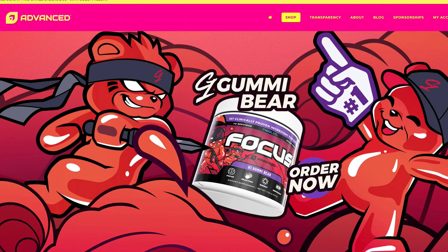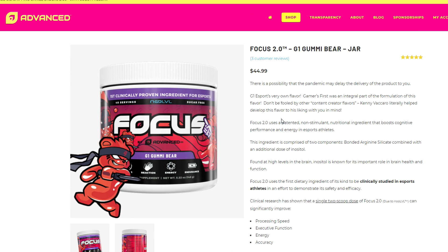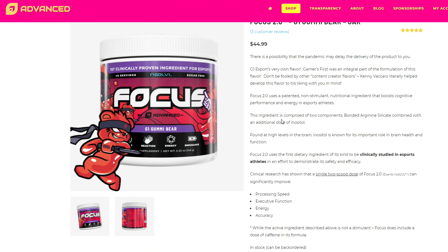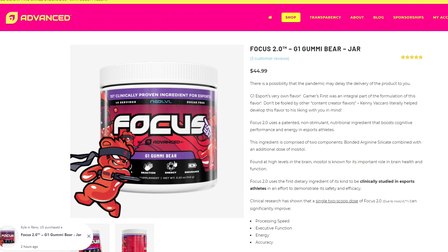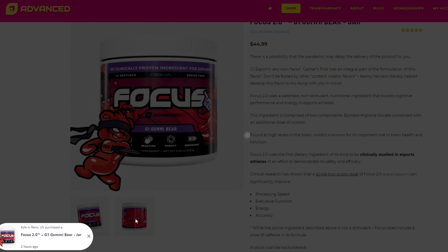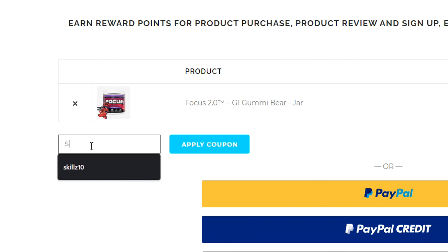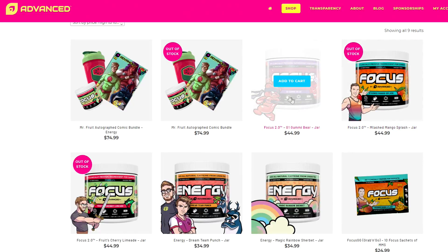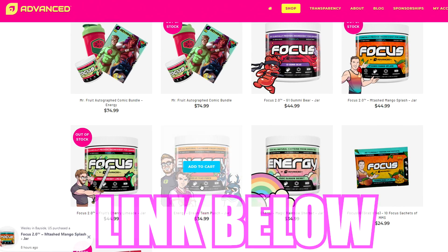Before we dive in, let's thank our sponsor, my partner Advanced GG. I've been partnering with them for a few months now. Their product not only tastes really good, it's very effective and they're very transparent — on the label you will see exactly what every ingredient is so you can look up what you're taking. Use code SKILLS at checkout to get 10% off your entire order. Link is in the description.